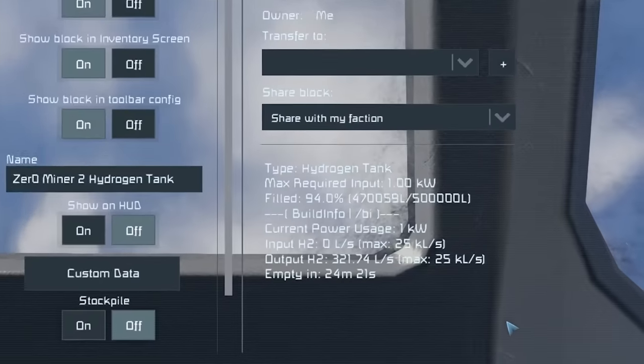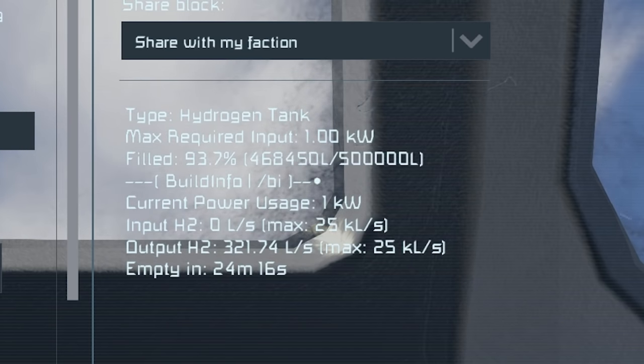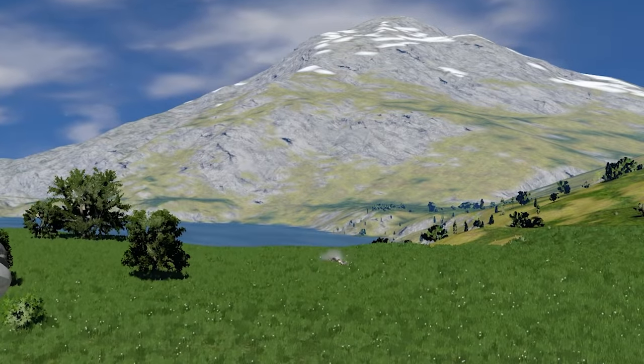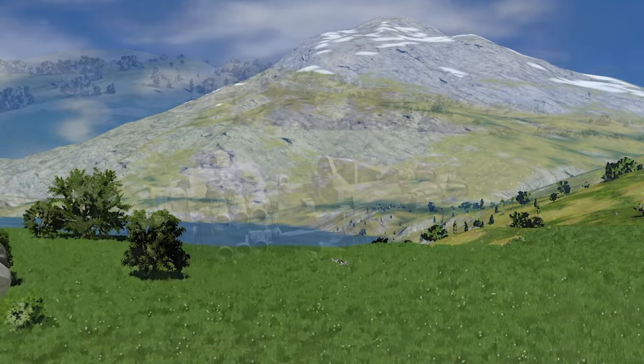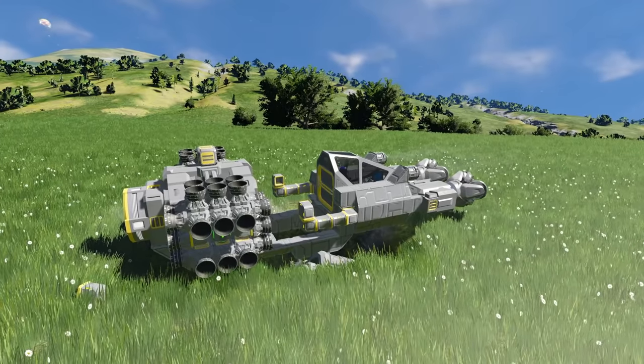And once the block is placed, it lists all the information on the interface that isn't normally shown. For example, in this hydrogen tank, you can see exactly how much hydrogen you're currently using and how long you have until it's all used up. And considering the number of times I've seen you guys run out of hydrogen and fall out of the sky, I think this might be really useful to you guys.